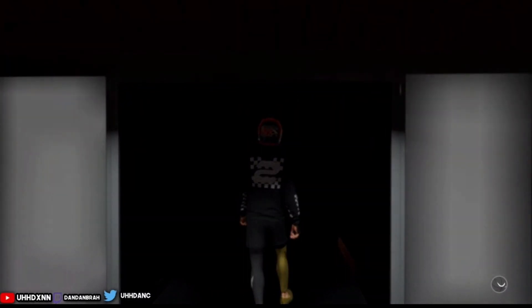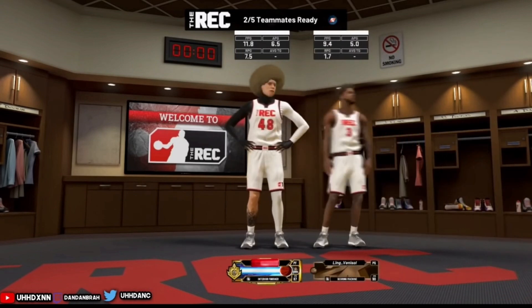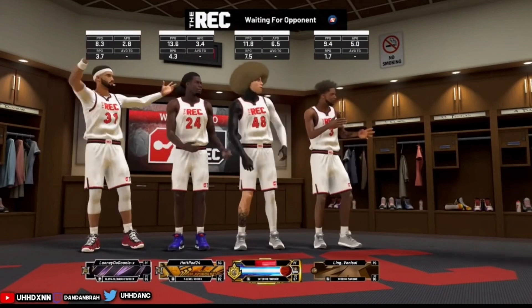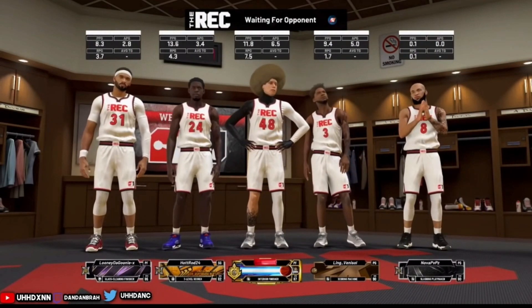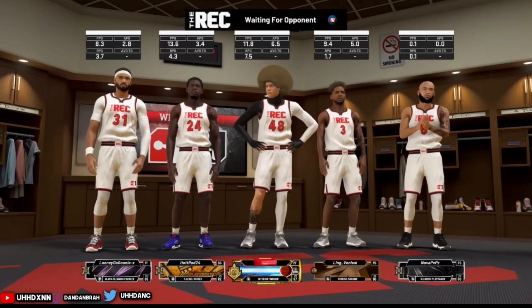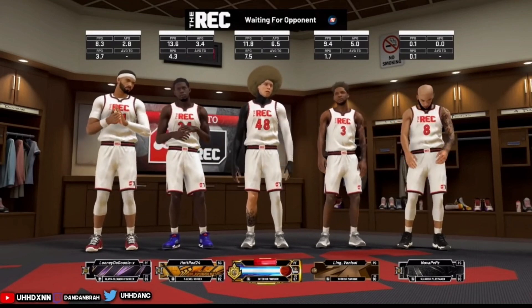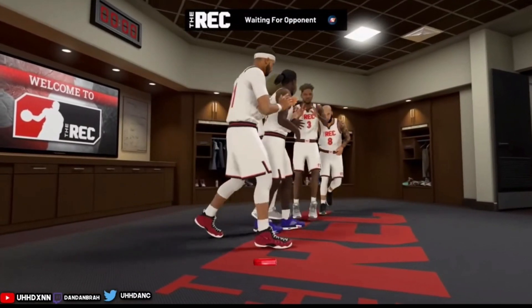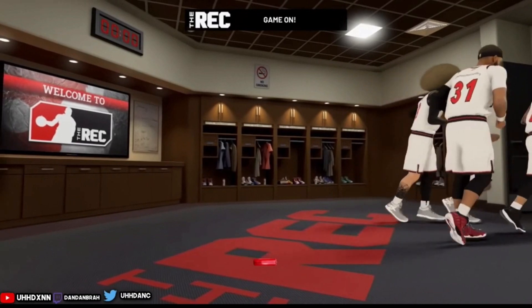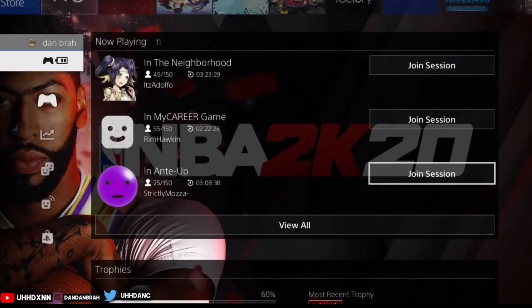All you guys are going to do is load into the rec center. It's going to be a lot easier to do this glitch if you're on a high overall player. Like, if you load into a rec center with a 60 overall, more than likely you're not going to find teammates because nobody wants to play with a low overall. I wouldn't advise doing this if your player is 95 overall or above because you will lose overall. Do this on a player that's like 85 or 90 overall. If you want games to start faster, just do this glitch with a team of five, or do it the solo way and it will eventually match you up.